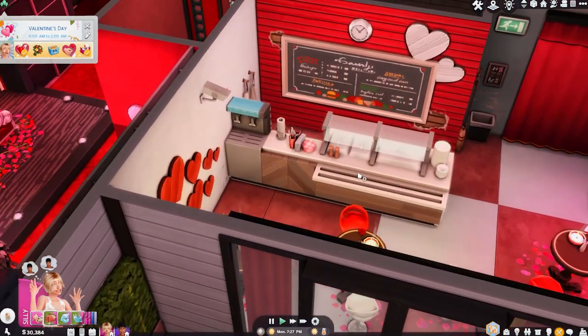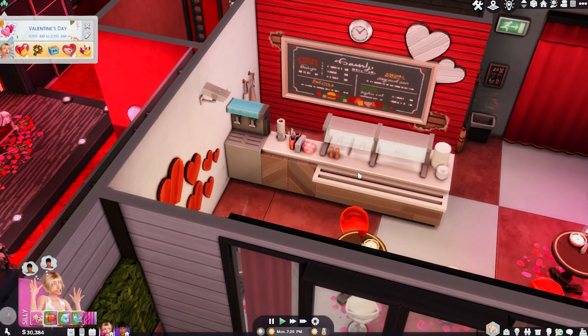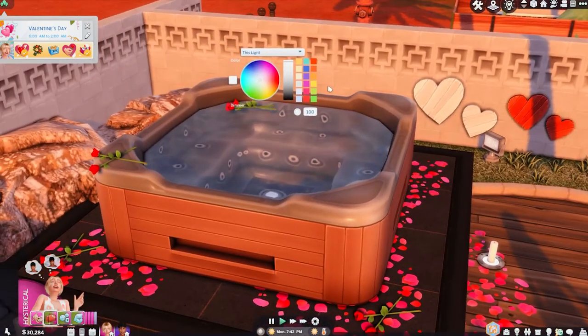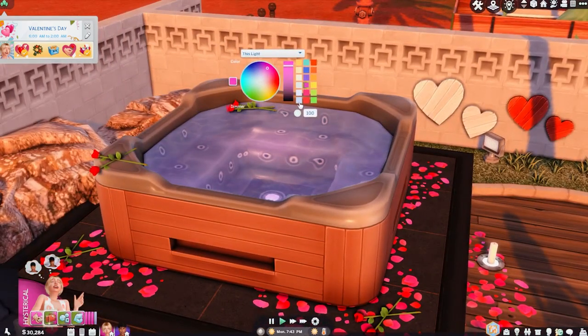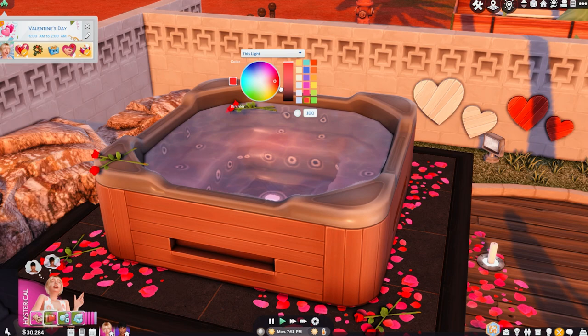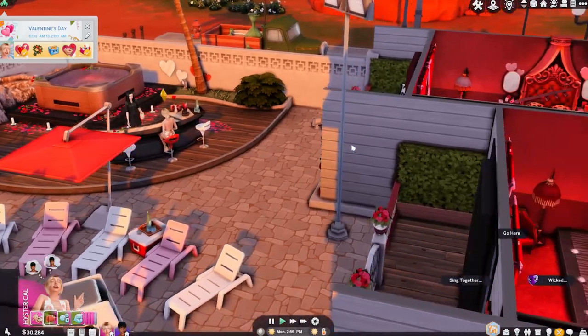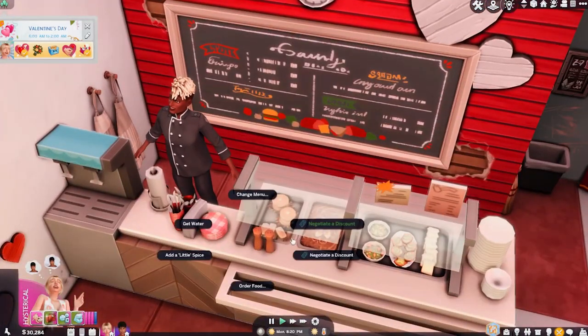I should have them come to the cafeteria area to eat, and then the hot tub. Oh, we can set a light color on this! Let's make it pink. Oh, I didn't know that — that's so cool. Actually let's go all the way red. We'll notice that more when the sun goes down. Time to go get something to eat y'all.